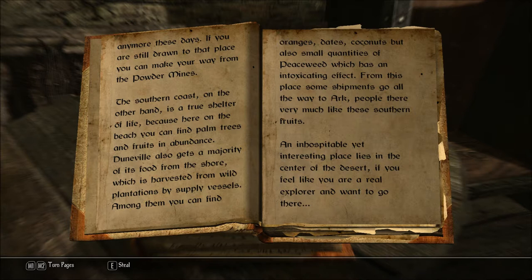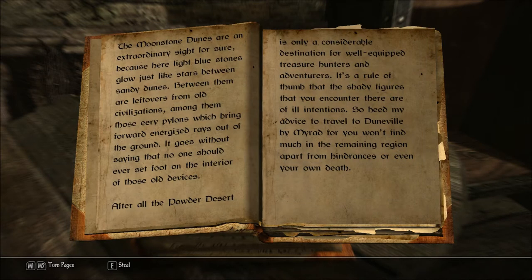An inhospitable yet interesting place lies in the center of the desert. If you feel like a real explorer and want to go there, the Moonstone Dunes are an extraordinary sight for sure, because here light blue stones glow just like stars between sandy dunes. Between them are leftovers from old civilizations, among them those eerie pylons which bring forward energized rays out of the ground. It goes without saying that no one should ever set foot on the interior of those old devices.